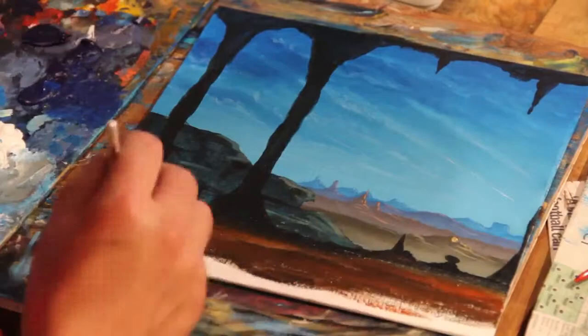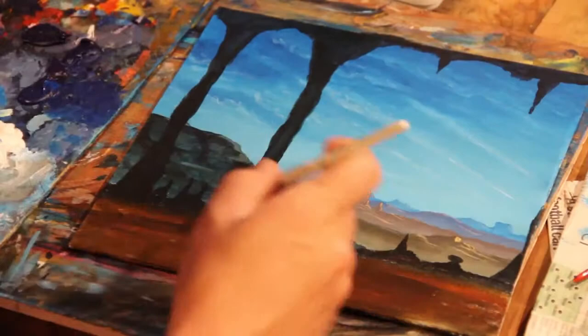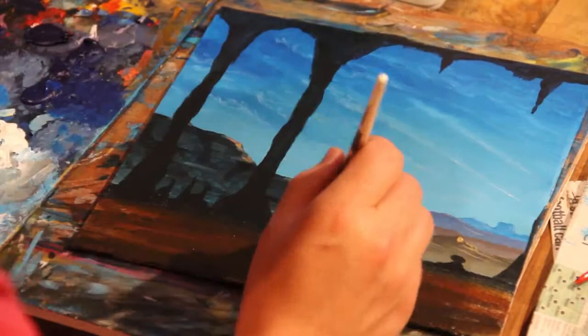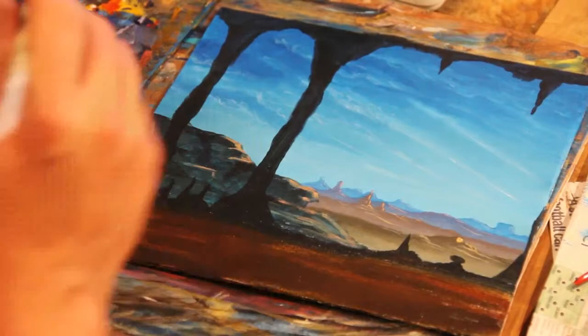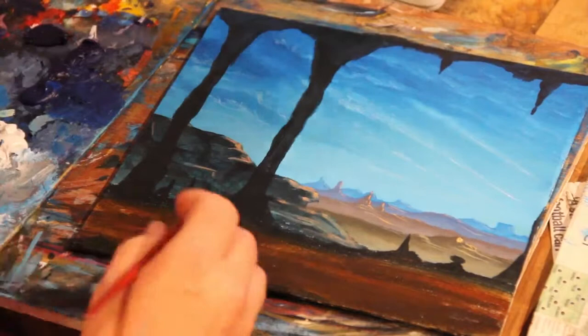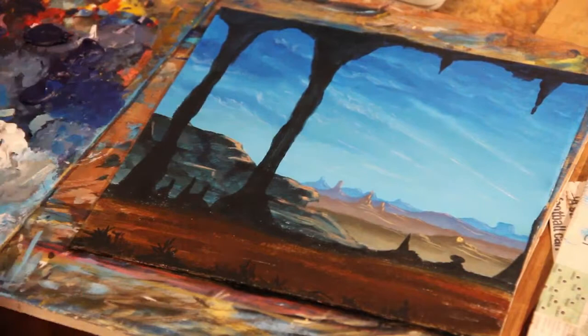That darker rock at the back reads as further away even though they're pretty much the same color — a funny trick. Then I'm using burnt sienna and van dyke brown, both diluted, for the ground. I'm not doing anything specific — just going very loosely and adding a bit of water to dilute and blend them. From here I can work on the highlights on the rock formation at the back. I used Naples Yellow again, this time with a tiny bit of burnt sienna, just to give it that pinkish sort of haze.